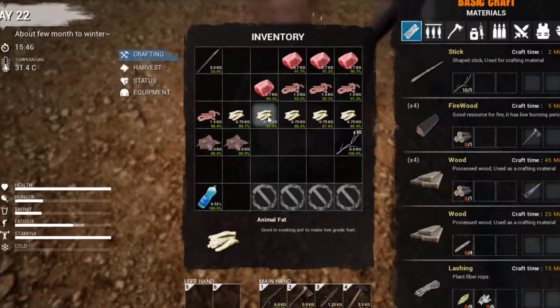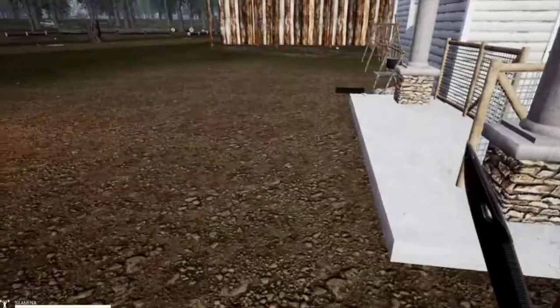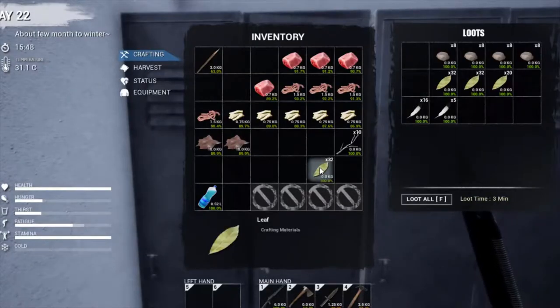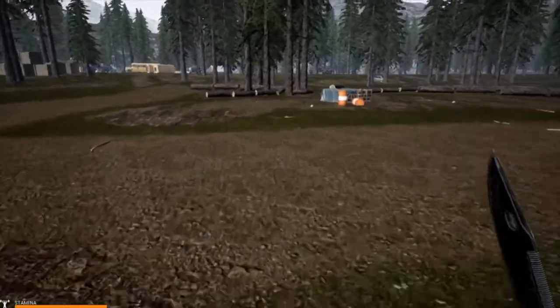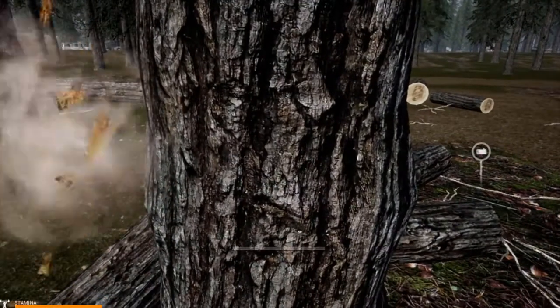Hello guys, thanks for joining us again. There's the fire still on the go. We're going to get straight on with the drying rack. To get the drying rack we're going to need some rope. To get the rope you've got to have leaves, which you find lying around on the forest floor as you're running around, or when you cut a tree down they normally drop quite a few leaves. We're also going to need bark — both together to get the rope.